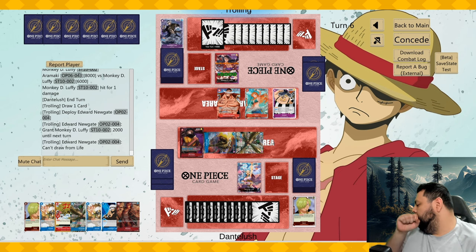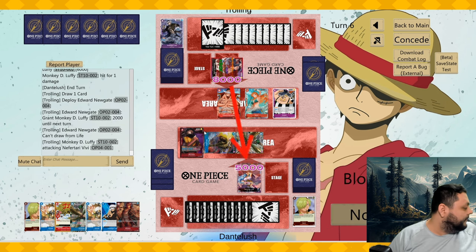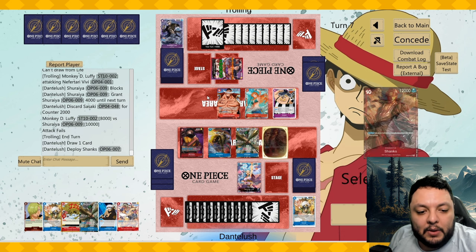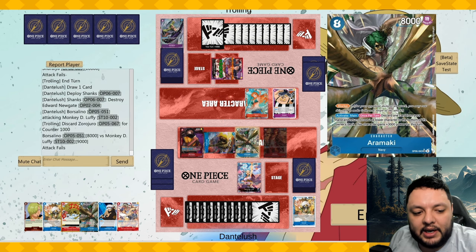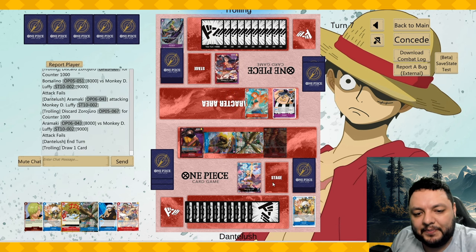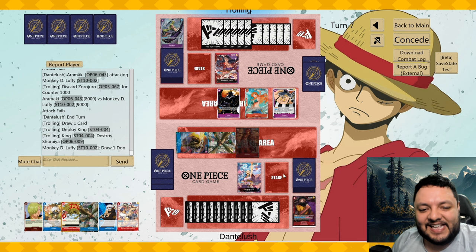We draw a Chunks, so if he plays a Whitebeard we're covered. Sorry, still sick — he did play the Whitebeard. He attacked but we get to block easily and attack for eight again. We're really applying pressure now. The Chunks was back-breaking because he was trying to set up Whitebeard into extra-turn Luffy, but that's not something he wants to do anymore.